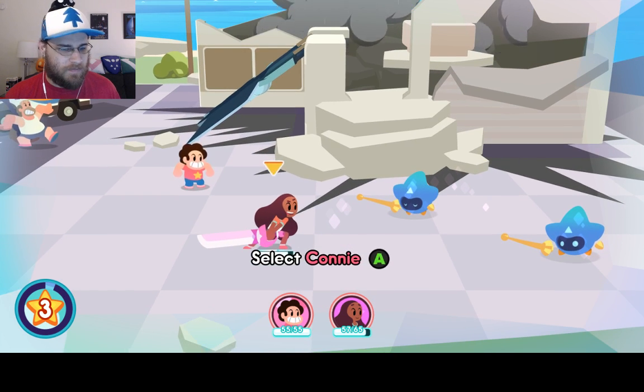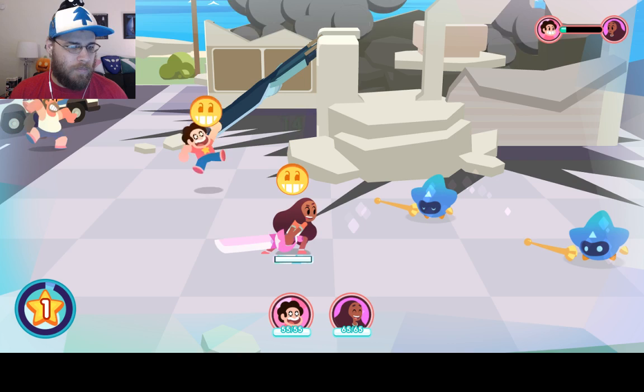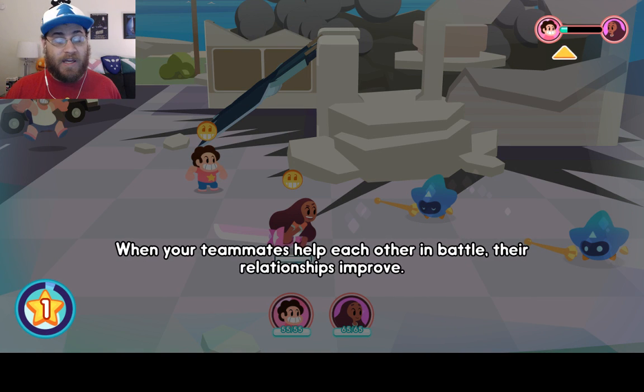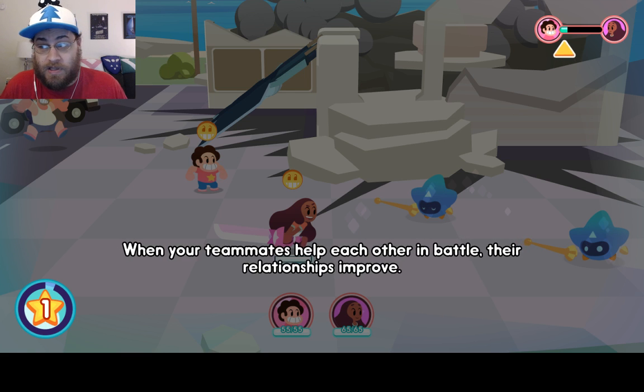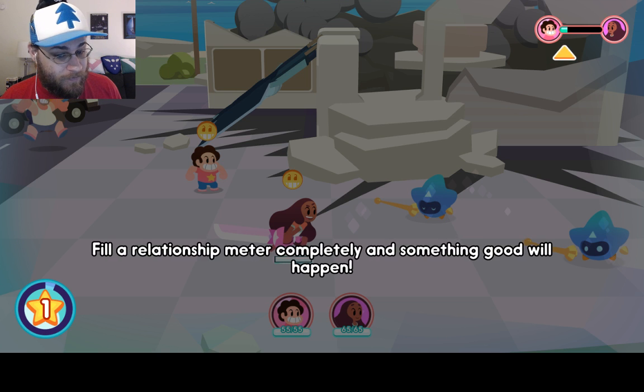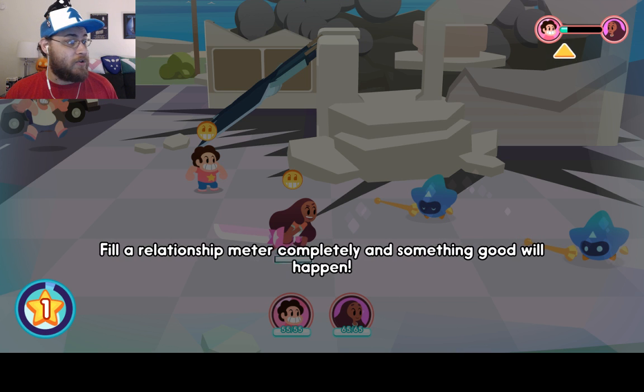Yeah, you're going to force me to do this. Way to go! And when your teammates help each other in battle, their relationships improve, which allows them to either fuse, if they have a canon fusion, or just do a kind of super cool combo attack. We'll be seeing many of those throughout the game.